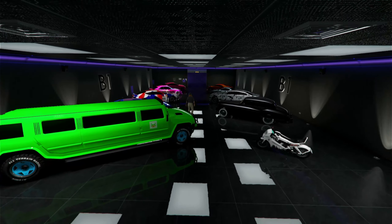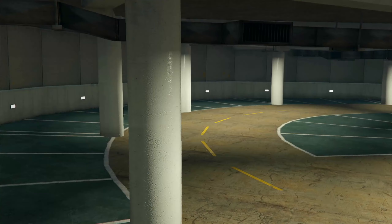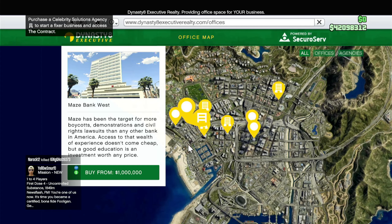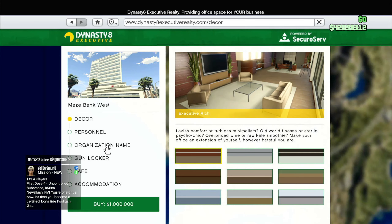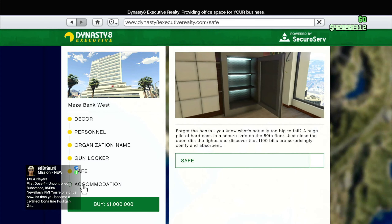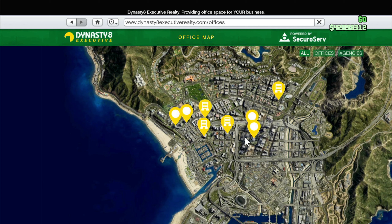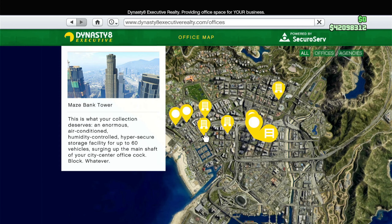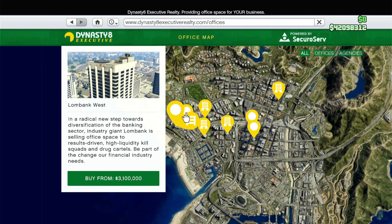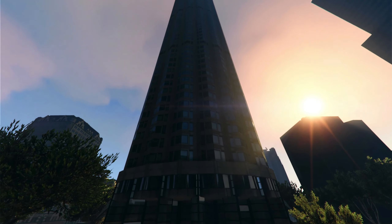What you should buy instead is the Maze Bank West Tower CEO office. You can go with any CEO office really, but the cheapest option is Maze Bank West for only $1 million. This gives you access to being a CEO, which is what you need for everything in the game. If you're a new player who wants that 50-car garage because it looks nice and it's the newest property, I'd say go with the CEO garage anyway — because you're going to be buying a CEO office anyway, and these go on sale a lot.